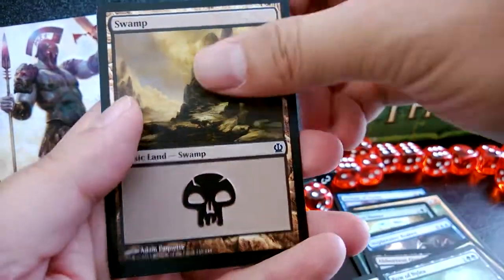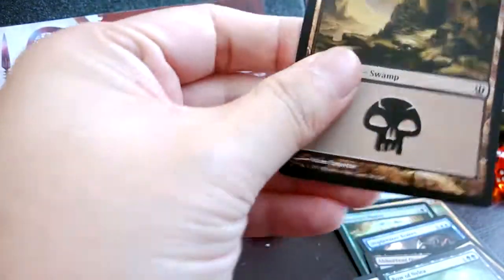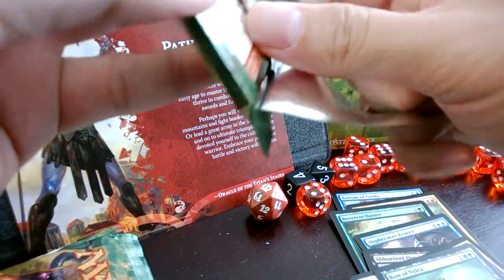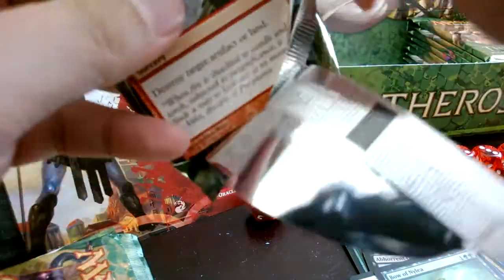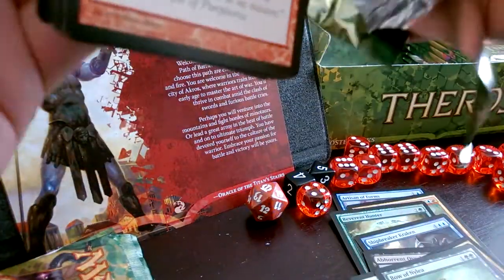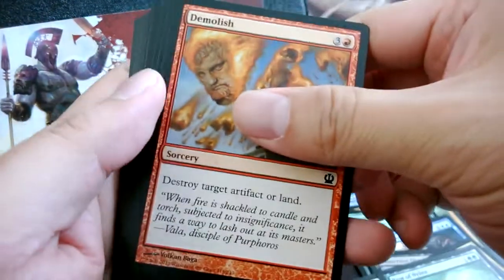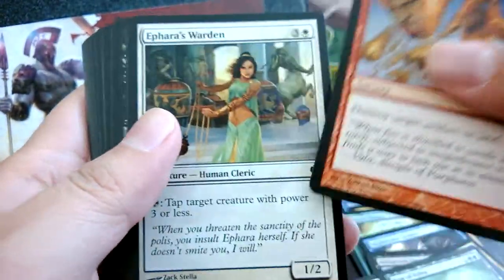We got a swamp. How many packs left? This is the 5th-to-last pack of this second set of the box.